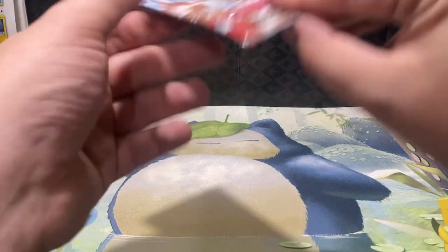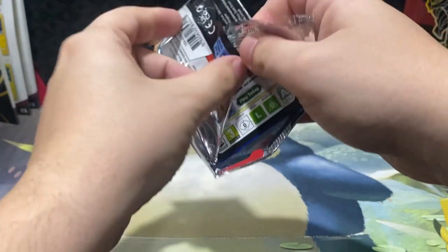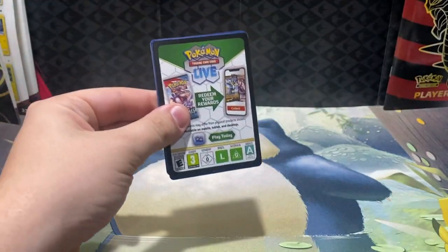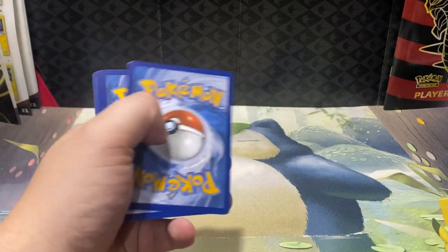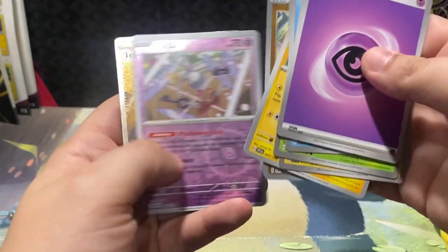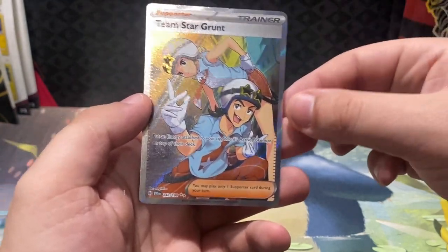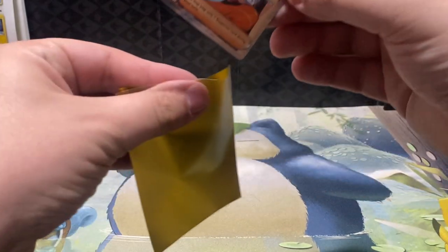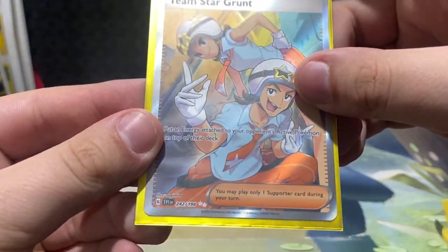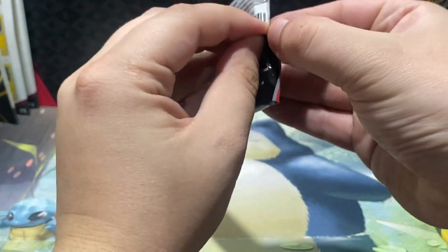On to the Scarlet and Violet. Looking for any Illustration Rares, Special Illustration Rares — there are a couple nice Special Illustration Rares that we're still looking for. Oh, that's a nice Double Rare — Double Rare Team Star Grunt, full art from Scarlet and Violet. Double Silver is the Ultra Rare — couldn't see it at first, but nice Full Art Ultra Rare on the Team Star Grunt.